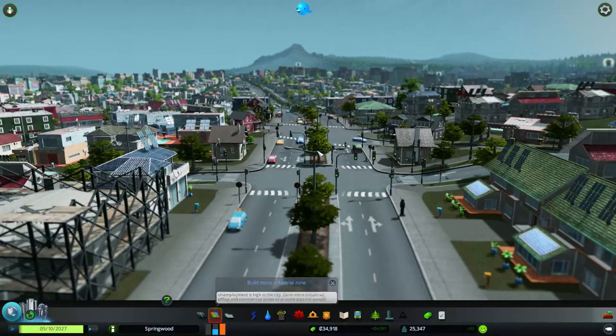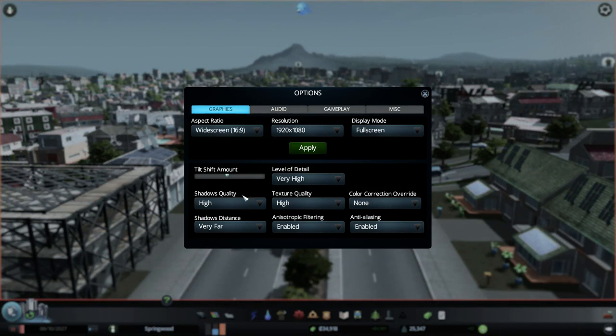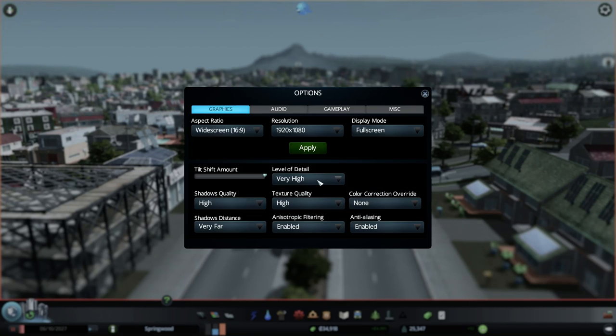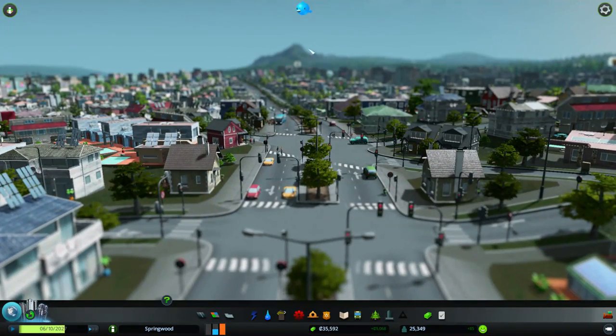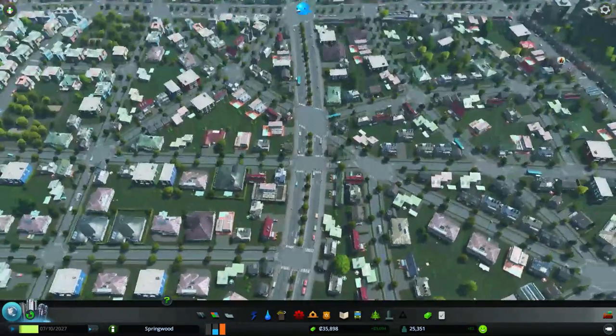I'm not a guy who would typically use it, but let's put tilt shift to the max just to see what it does. I thought it kicked in. Yeah, this whole spot here is phased - it's out of focus. I like things in focus. Like, everything's out of focus with tilt shift - that's why I'm not a huge fan of it.